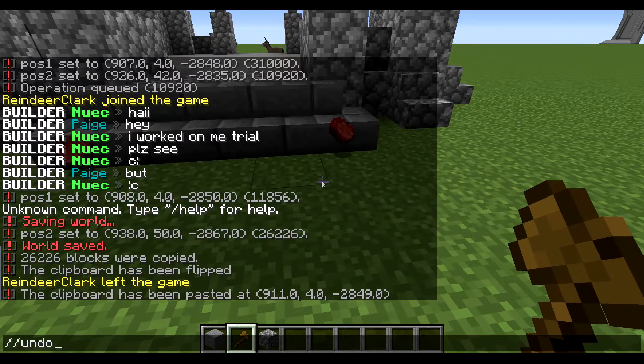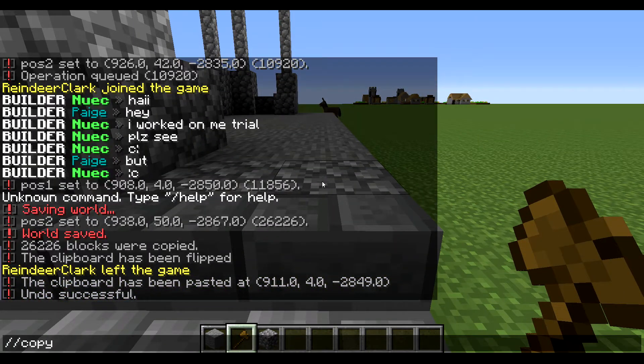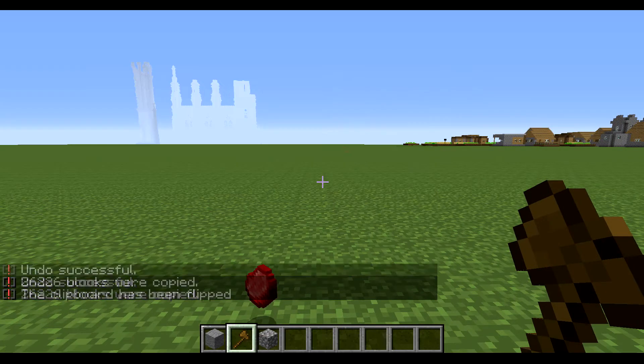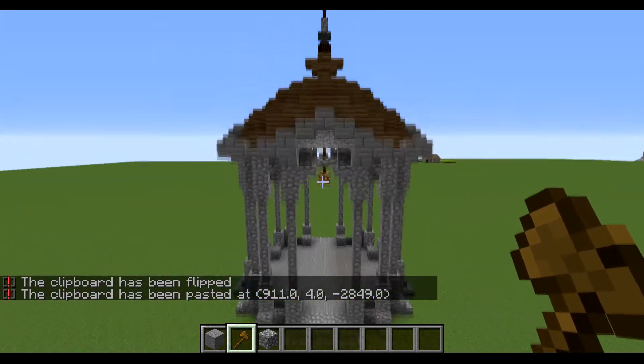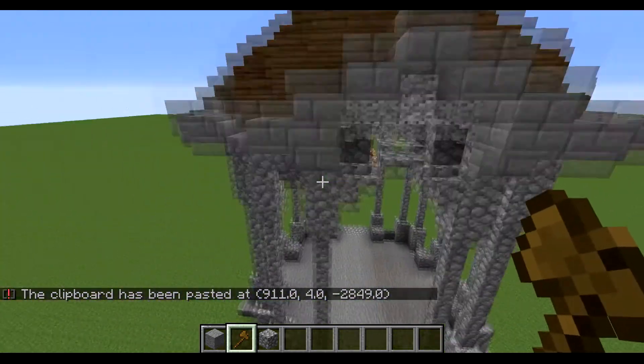Another way to do this is you could also //copy, and then you could actually flip it — but look at the direction you want to flip it — and then you just do //paste, and you got your build right here. So that is a pretty easy command, you just got to learn some of the whole orientation and stuff like that.